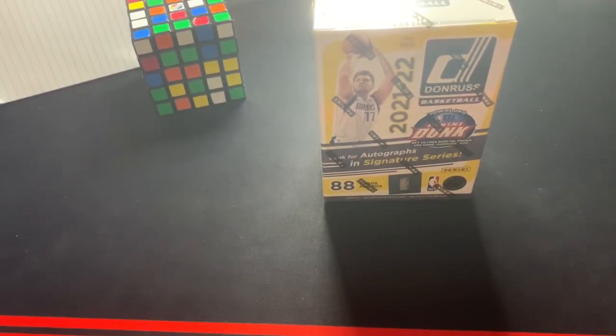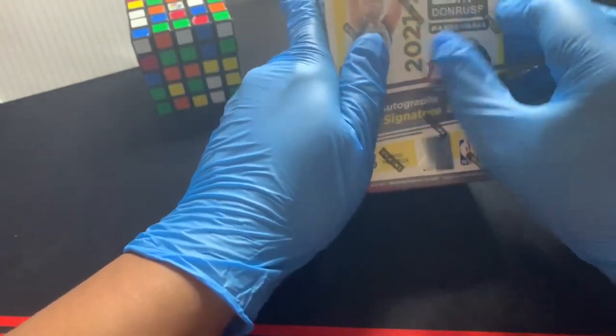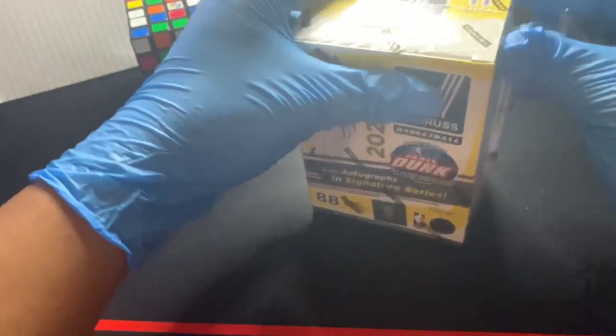Hey everybody, this is Imperial Phantom. Today we're going to open up this 2021-22 Donruss basketball blaster box. You see Luca on the cover — big clutch win today for them, beating game seven against the Phoenix Suns. We're just going to go ahead and open up this box and get a little more basketball going for the night. I was very stunned how that game turned out — did not expect that in the least.